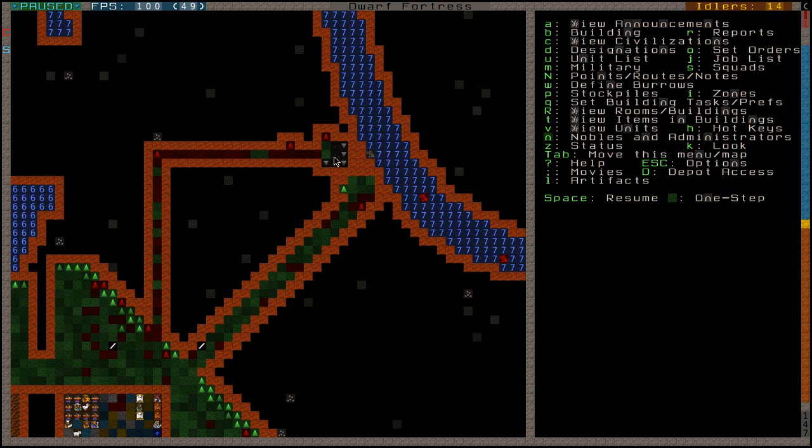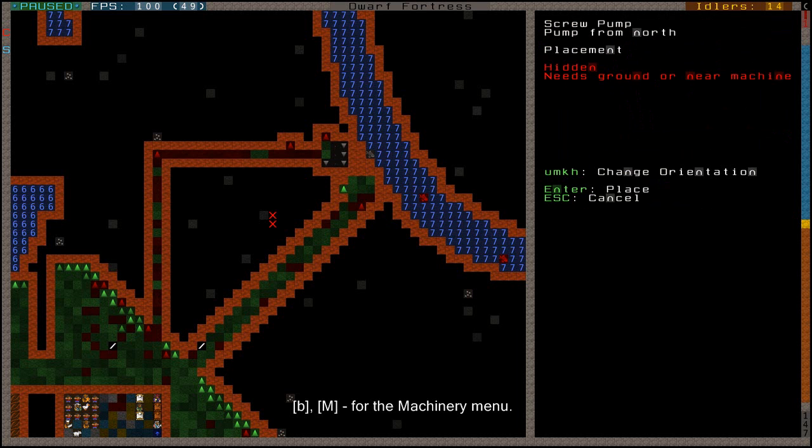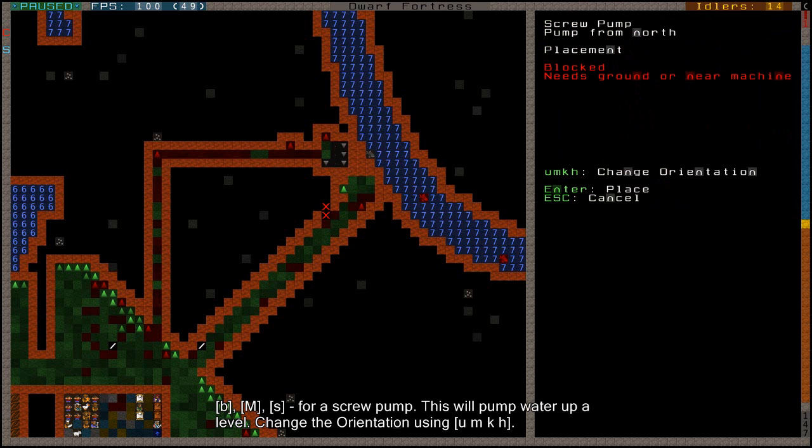This will also be a demonstration of the difference. Let's start building - we're going to finally use that B capital M menu. Let's start with the screw pump since that'll do the pumping business - that's the S button. Now we need to select it, and with the AUMQH keys I can select the direction, which is very important. Now it's pumping from the east, now from the west - you can easily change it. I prepared this - let's look at the Dwarf Fortress wiki page for screw pump.